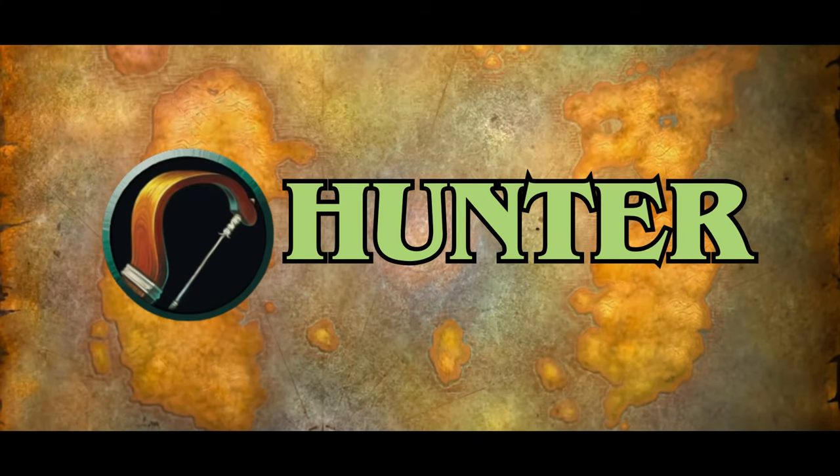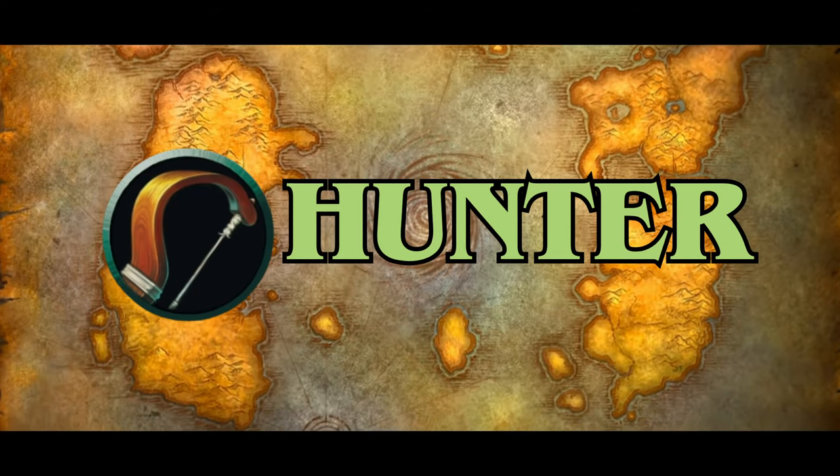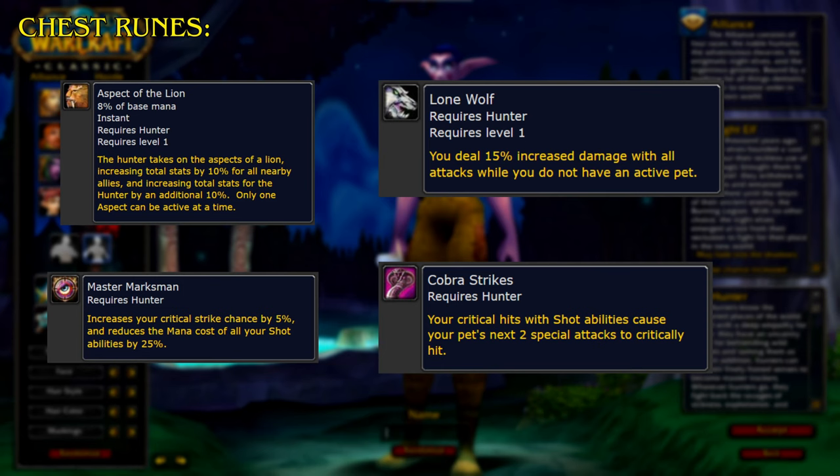Up next we'll look at Hunter. Starting with the chest runes, Aspect of the Lion: the Hunter takes on the aspects of a Lion, increasing total stats by 10% for all nearby allies and an additional 10% for the Hunter. Only one Aspect can be active at a time. Master Marksman increases your Critical Strike chance by 5% and reduces the mana cost of your Shot Abilities by 25%. Lone Wolf: you deal 15% increased damage with all attacks while you do not have an active pet. Cobra Strikes: your Critical Hits with Shot Abilities cause your pet's next two special attacks to critically hit.